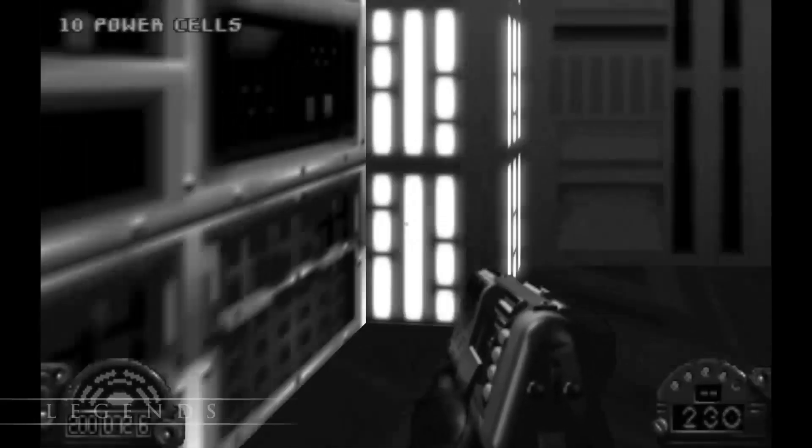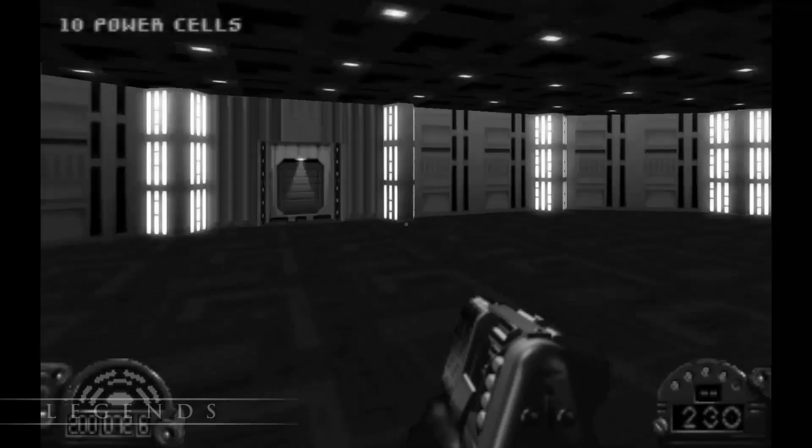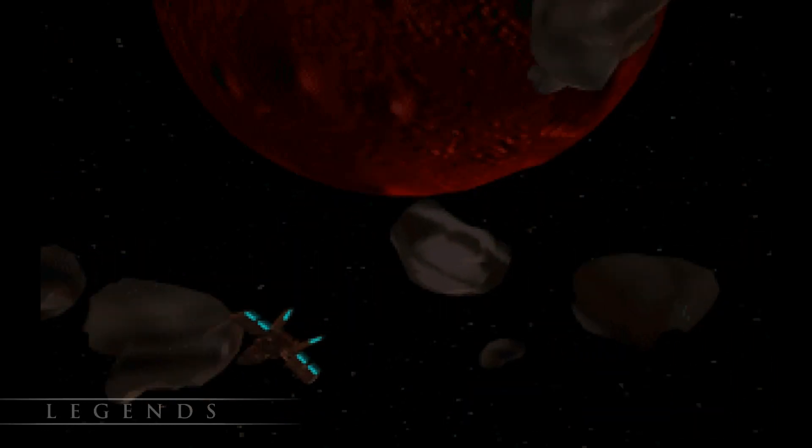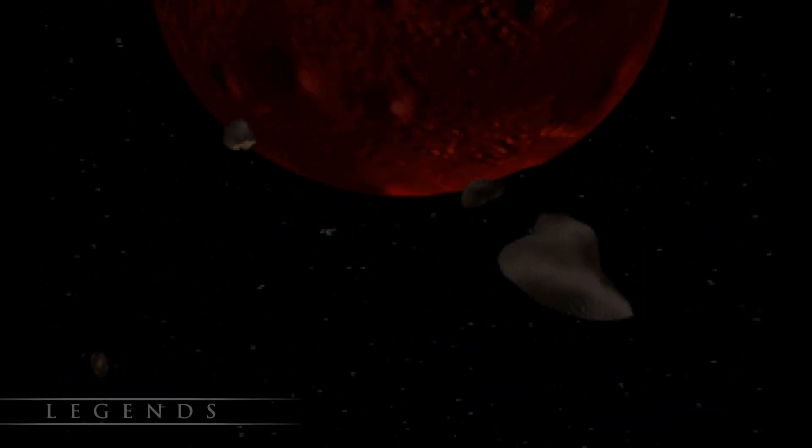Welcome back to the Dark Forces lore play. Last time we infiltrated a really confusing Imperial base and learned all about the metal Frick, which is used in the Dark Trooper armor. This time we'll infiltrate a really confusing Imperial mine, so we can blow it up and slow down Frick production.